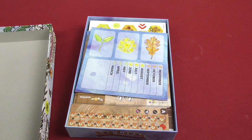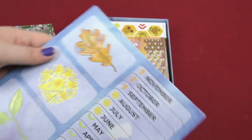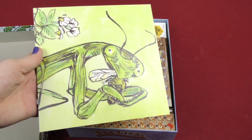Then here you got a board that has spring, summer, fall — the different months. And then on the other side you got your bee being eaten. That's actually kind of creepy.